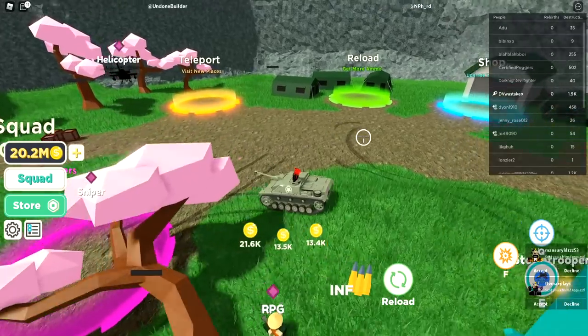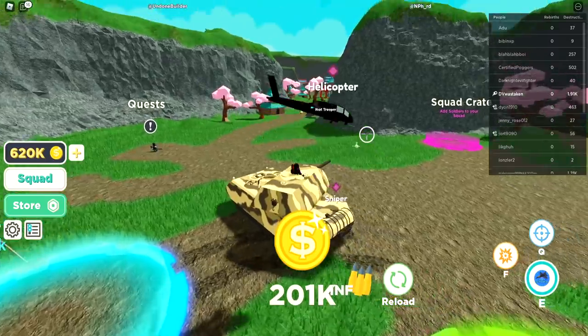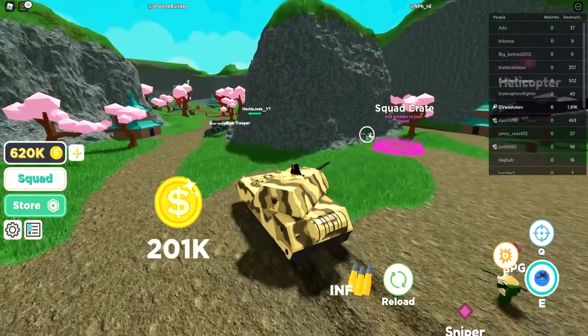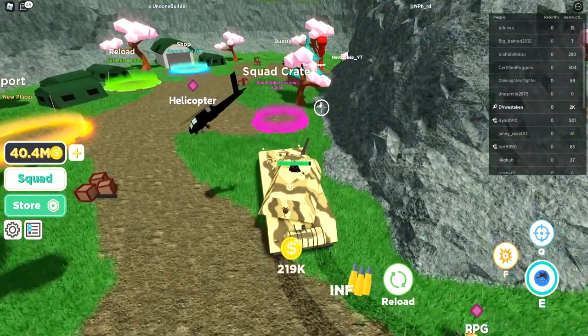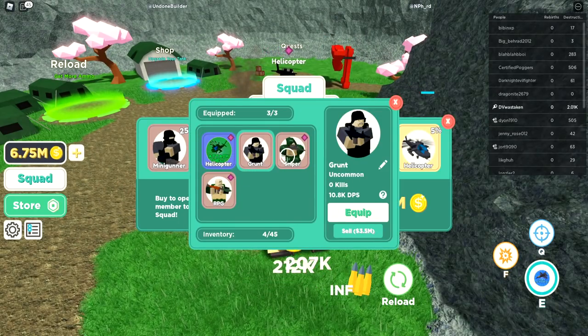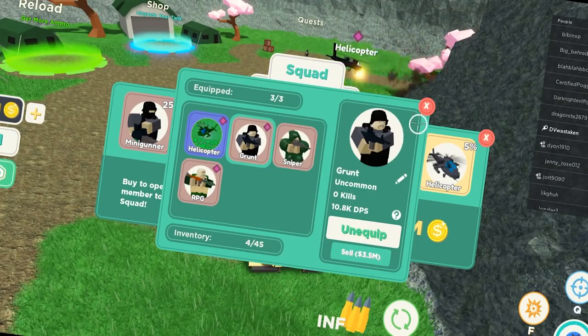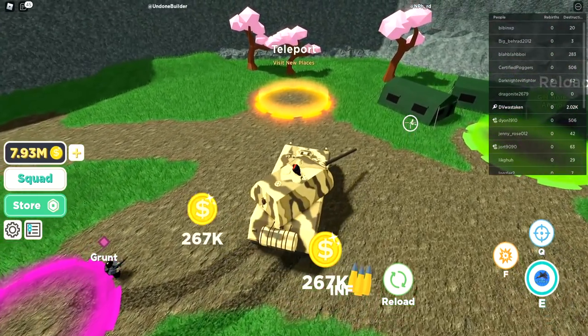Squad crates are 36 million — we don't have enough. Let's get better armor though. Much better. Let's go get a squad crate — we got a grunt. Grunt does 10,000 DPS so let's get rid of the sniper and hook up the grunt. I think there's one more zone left.